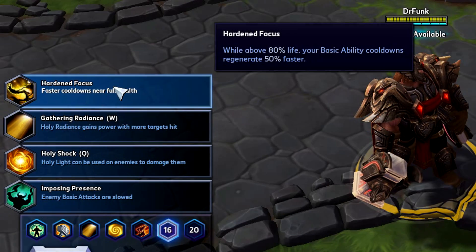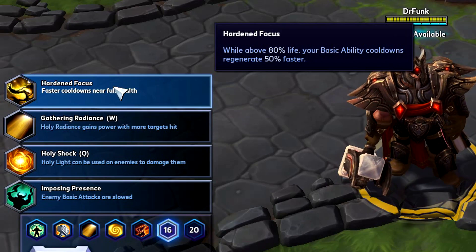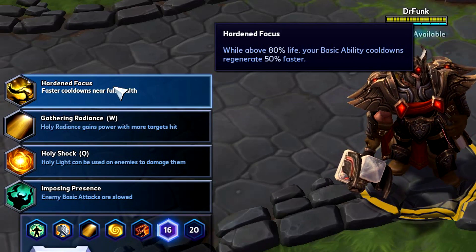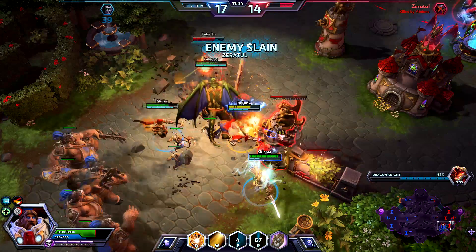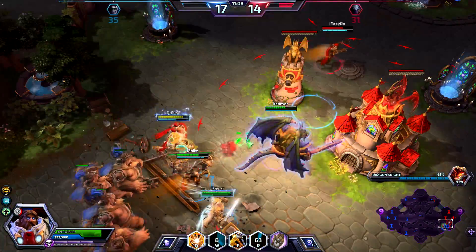Level 16: Hardened Focus. It's just amazing. While at 80% life or above, lowering the cooldown rate of all your heals and stuns by 50% is borderline broken. A must-take for any support character.